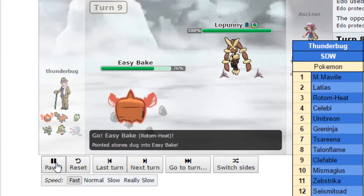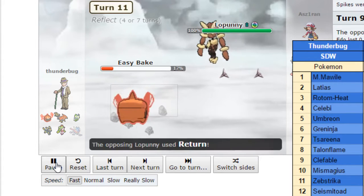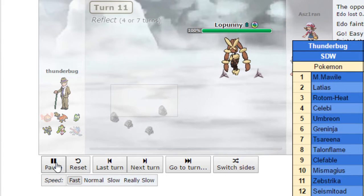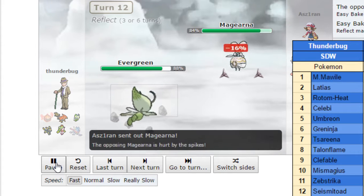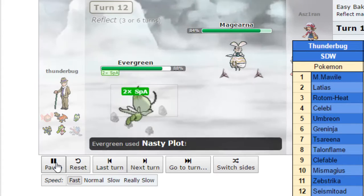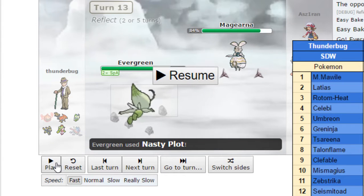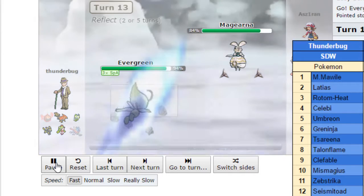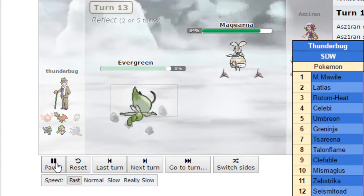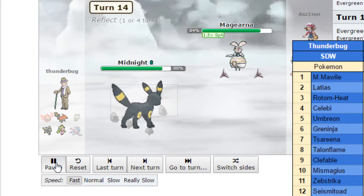Now we go into Rotom Heat. I'm going to go for HJK — it does 59% as he goes for Reflect. I'm going to go for Return here, not risking the HJK, and I'm able to knock out Rotom Heat. Now we go into Celebi. I'm going to switch out into Magearna. This thing goes for Nasty Plot. I know since he set up a Reflect I can live an Earth Power with my HP investment. So I'm not messing around — I go for Sub-Zero Slammer, probably afraid of him Baton Passing into something. I get my Soul Heart as he goes into Umbreon of all things.